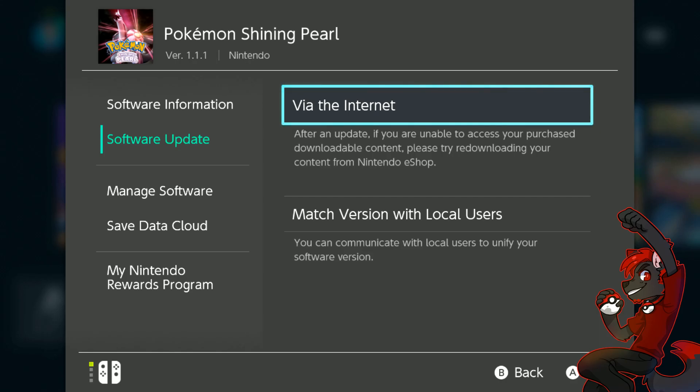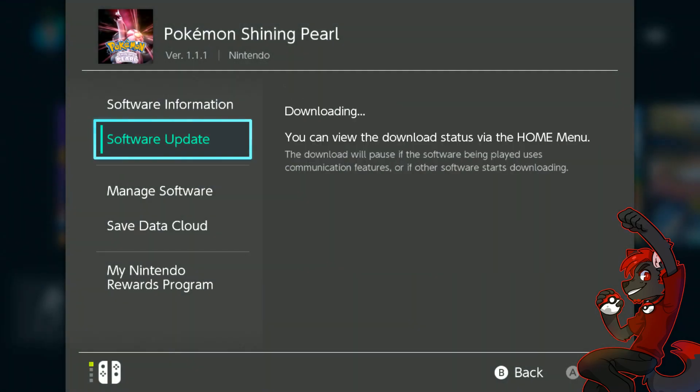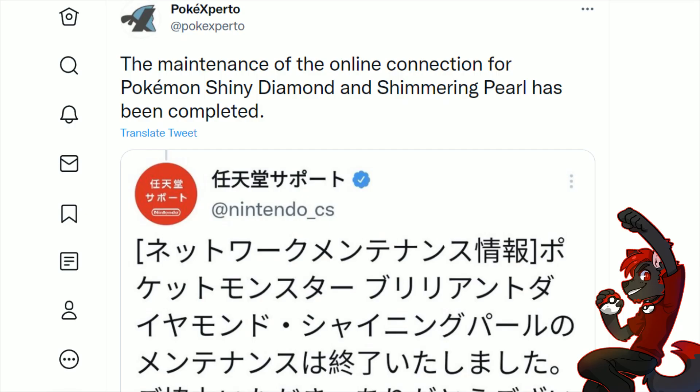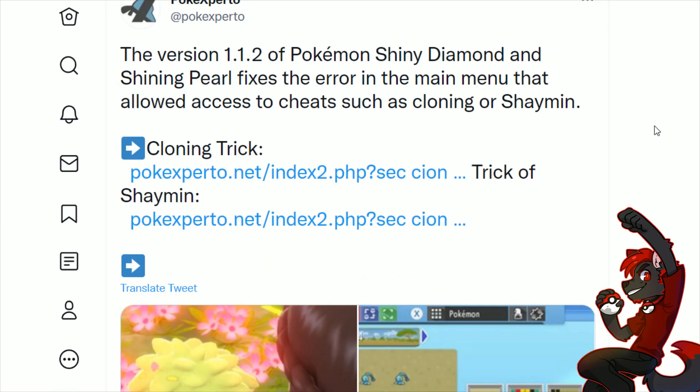There was an update for Pokemon Brilliant Diamond and Shining Pearl - guess what it fixes all the problems. There was an update a little bit ago about the maintenance on Pokemon Brilliant Diamond and Shining Pearl, and I was waiting for the coverage as to what was actually fixed. Version 1.1.2 of Pokemon Brilliant Diamond and Shining Pearl fixes the error in the main menu that allows access to cheats.